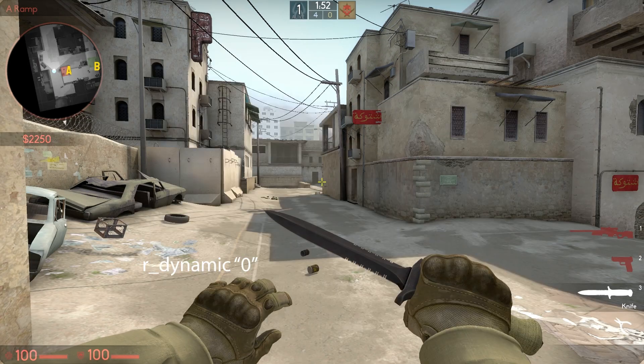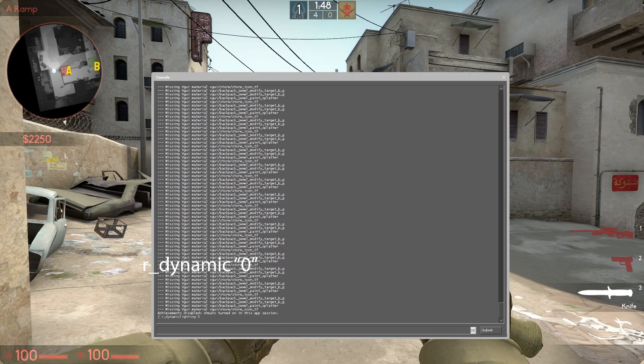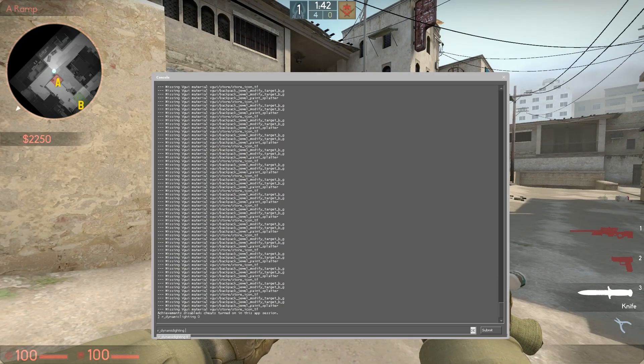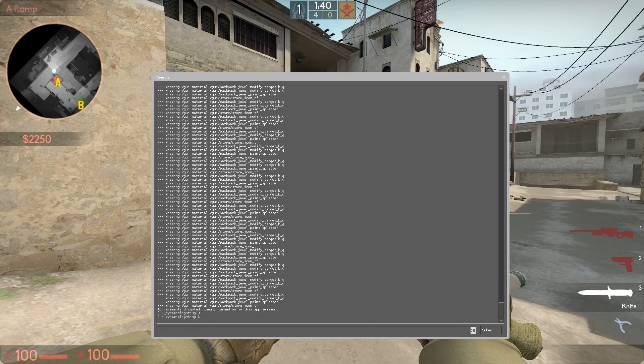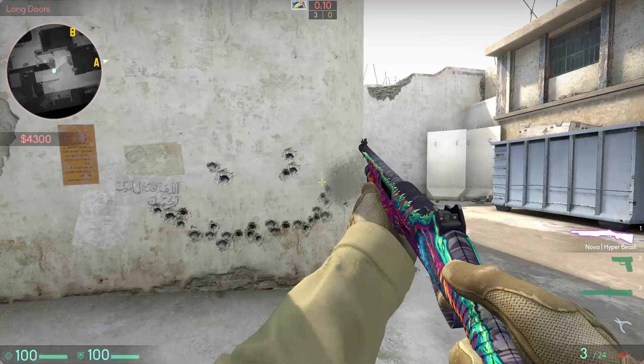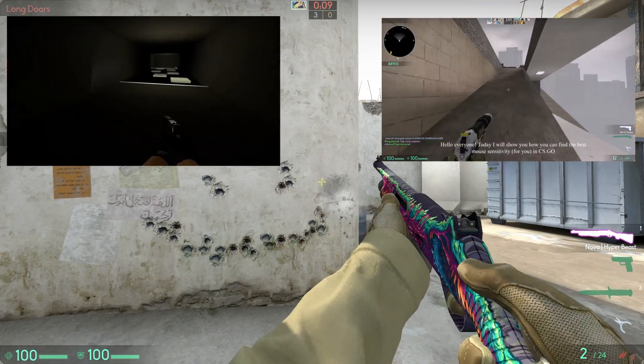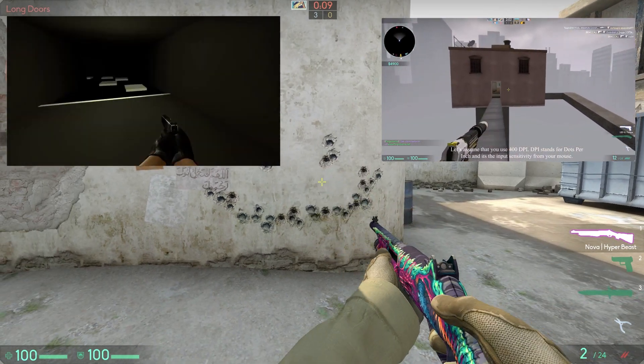And here is a bonus command: R Dynamic 0 turns off dynamic lighting, which for some players is distracting. Thank you very much for watching. All the commands are listed in the description. I hope some of these commands help you out. Don't forget to leave some feedback and see you in the next one.